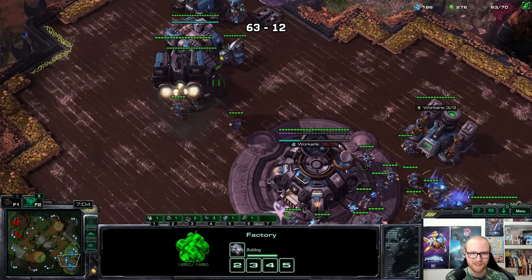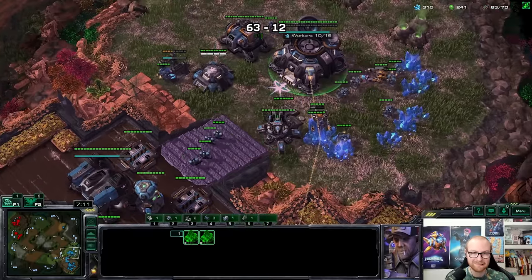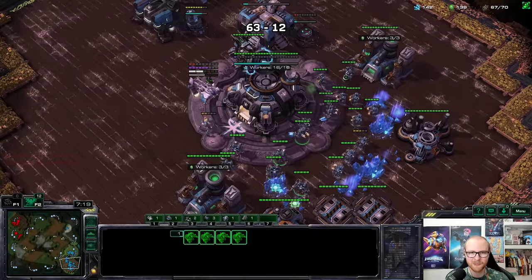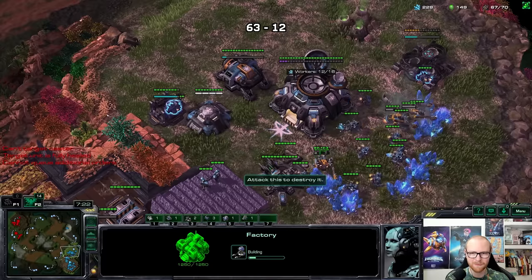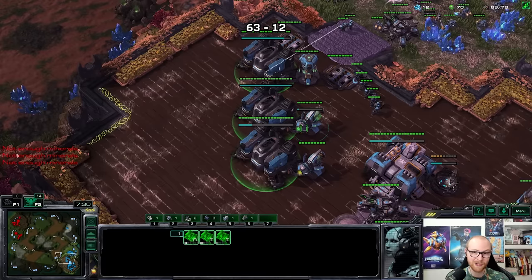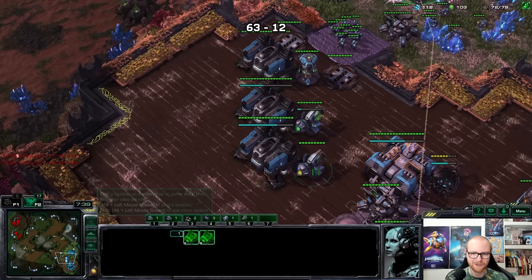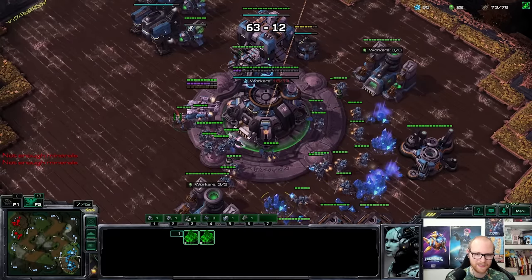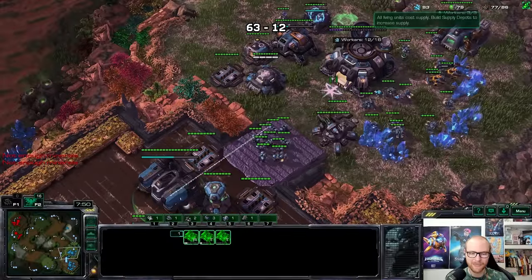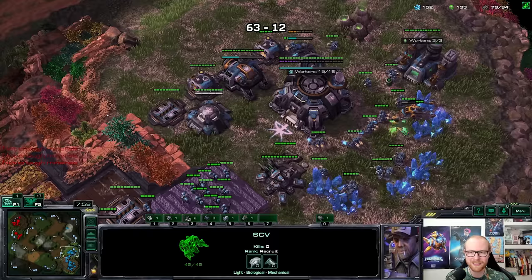Since he doesn't have gases, I should go for widow mines. It feels a little sketchy against someone with a fast robo because they could get colossi, and colossi are super good against widow mines. But since he got charge really fast, it might be smart to switch to widow mines and hit a decent timing. I'm scared we're going to get attacked. One of the problems with a build this committed — the planetary rush — is that your natural gets saturated so late that your main starts mining out.